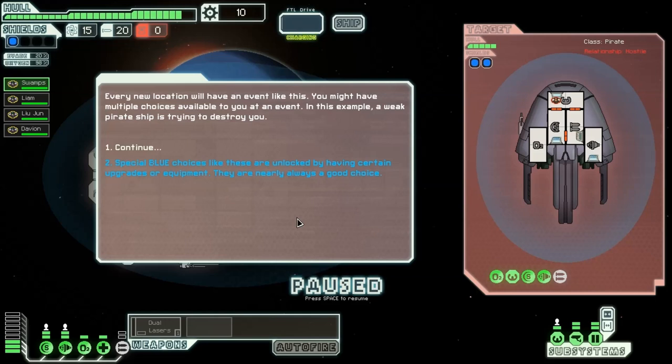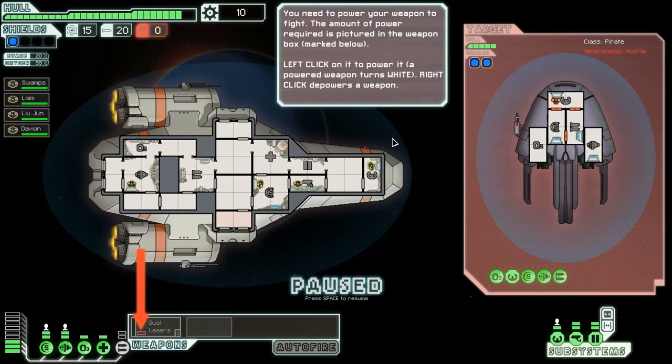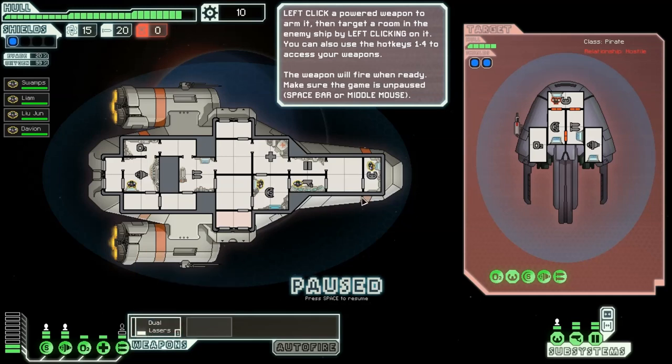In the example, a pirate ship is trying to destroy you. Special blue choices like these are unlocked by having certain upgrades or equipment — they're nearly always a good choice. I want combat. You can use spacebar or middle mouse to pause the game. You need to power your weapons to fight; the amount of power required is pictured in the weapon box. Left-click on it to power it. Left-click on a weapon to arm it, then target a room in the enemy ship by left-clicking on it. You can also use hotkeys one to four to access your weapons. Weapons will fire when ready — make sure the game is unpaused.